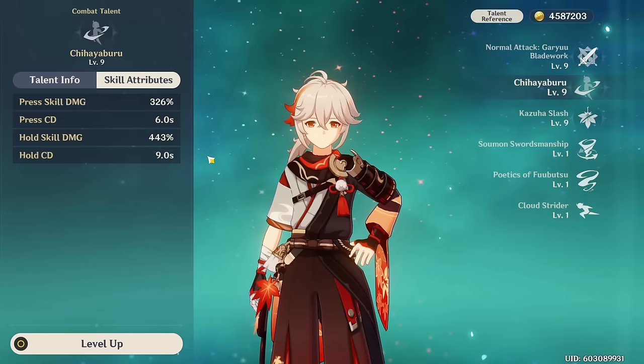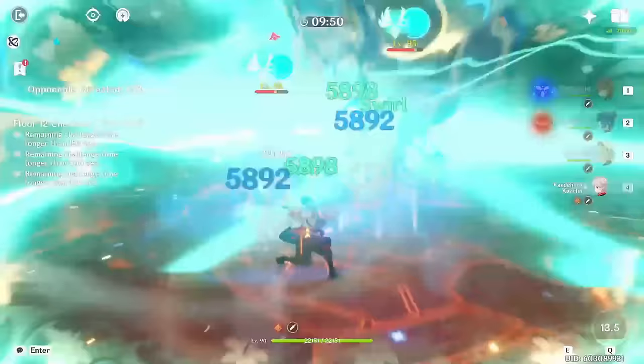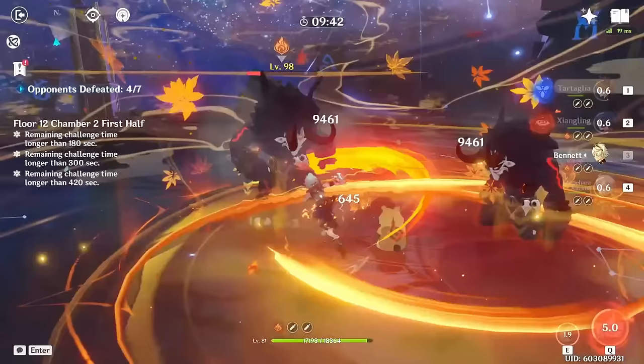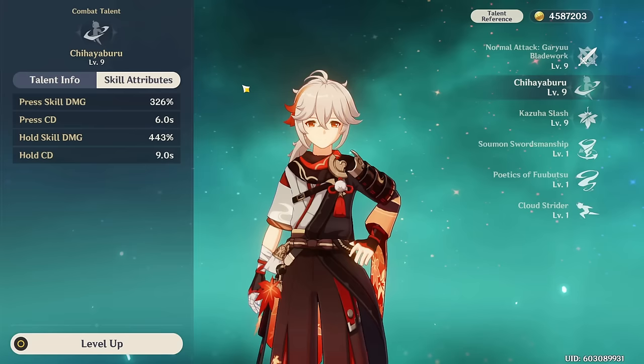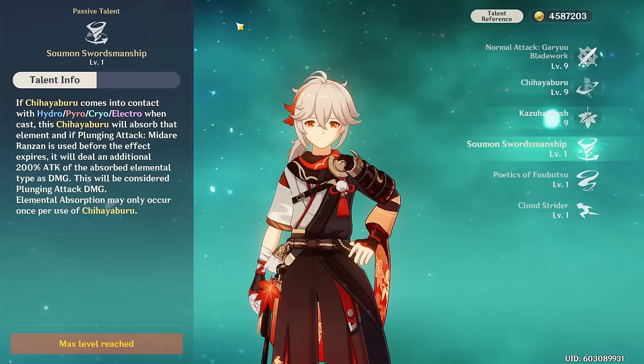The elemental skill can be pressed or held. Pressing it gives a smaller AoE, less damage, but a lower cooldown — good when you want to maximize damage and swap out quickly. Holding it gives a larger AoE and better grouping, with a 9-second cooldown. The plunge attack following the skill won't typically knock enemies back, making it a very efficient grouping ability.